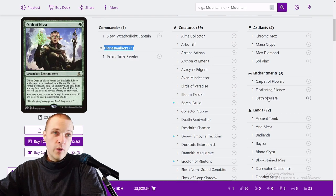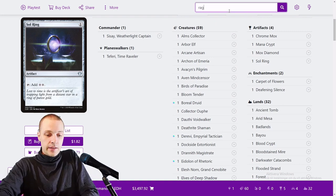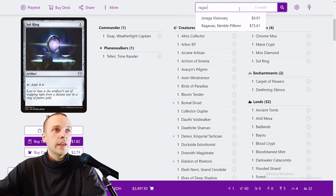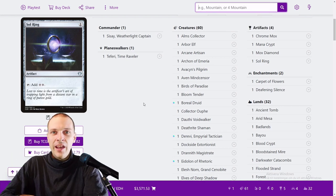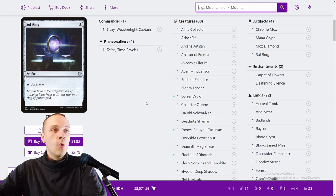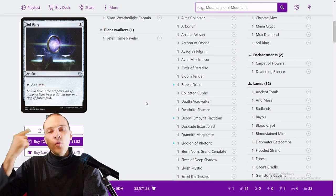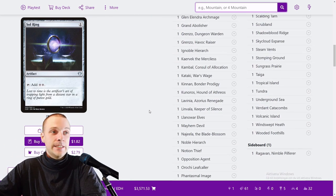One thing — I'm going to begin by cutting both Oath of Nissa and add Ragavan to this list, because I didn't have Ragavan when I went to the tournament and I couldn't proxy it. Ragavan is really expensive and I didn't want to purchase it, so Oath of Nissa was basically a replacement, but Ragavan is what should be in the deck instead.